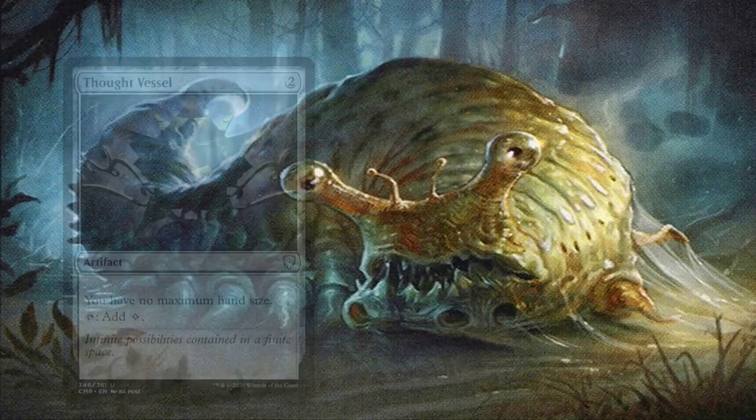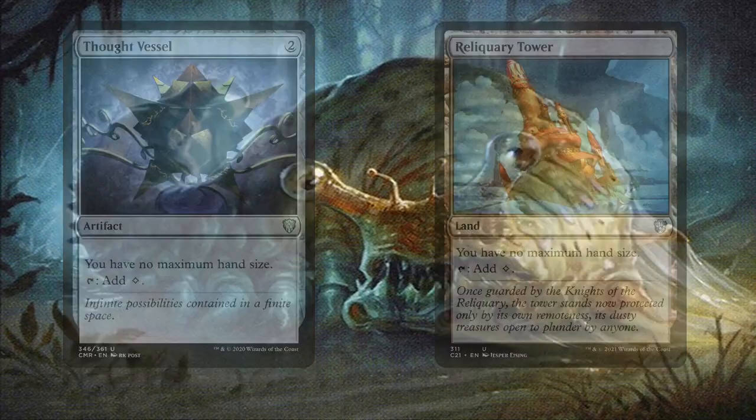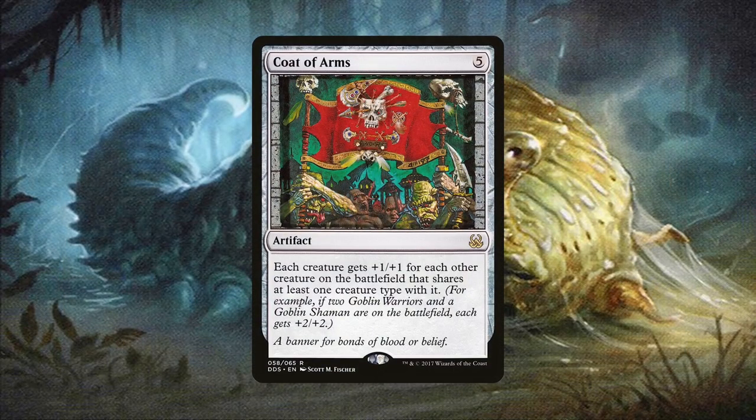Thought Vessel and Reliquary Tower are included for good measure — neither of these cards really take up a slot in the deck, but once we start drawing a ton of cards, we'll be glad we had them. Coat of Arms is another game-ending card in the deck. If you want your slugs to have a purpose higher than just sacrifice fodder, you can grow them and then smack opponents for huge chunks of life. These tokens will also pump Toxral too, allowing for a faster commander damage one-shot kill. Or with Maskwood Nexus, pump all of your creatures to insane amounts and then alpha strike the table into oblivion.